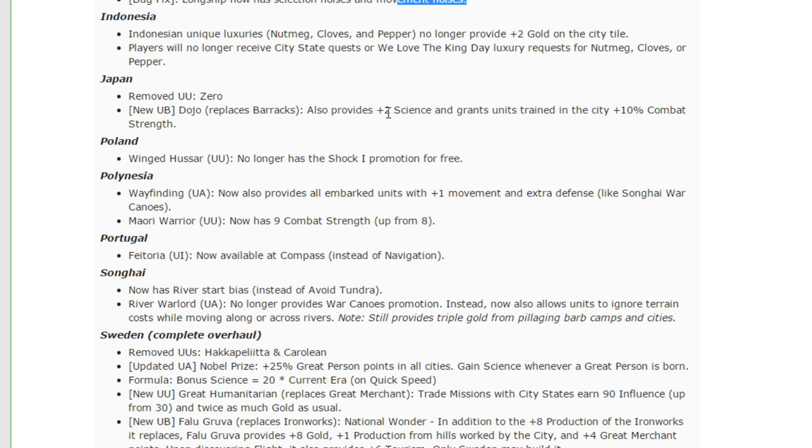The second change — no longer getting city-state quests or 'We Love the King Day' from nutmeg, cloves, or pepper — is a small quality of life increase for everybody else. It was very annoying when there's an Indonesia in the game and you're never going to get a chance to trade for one of those luxuries because they're either not trading to you, you're at war with them, or they're already trading that copy to another player.